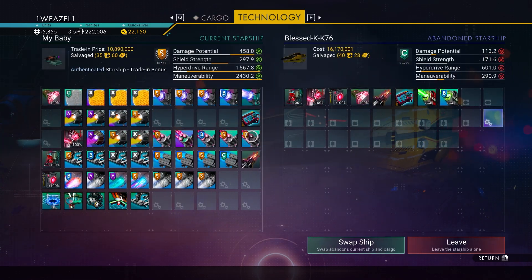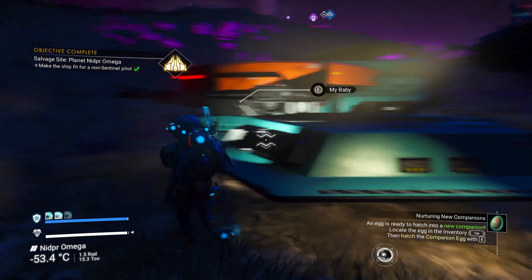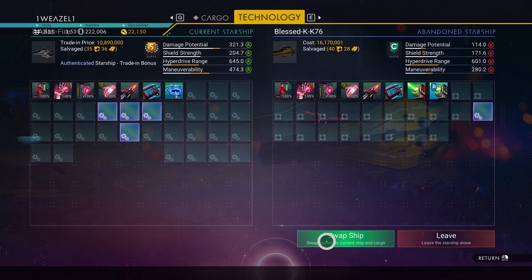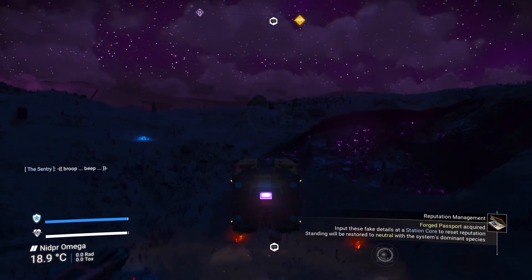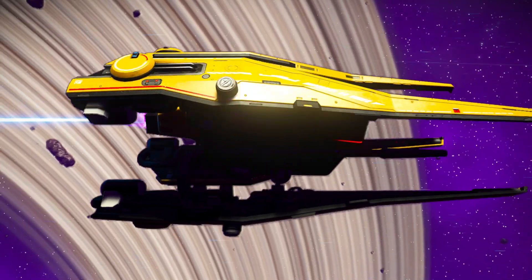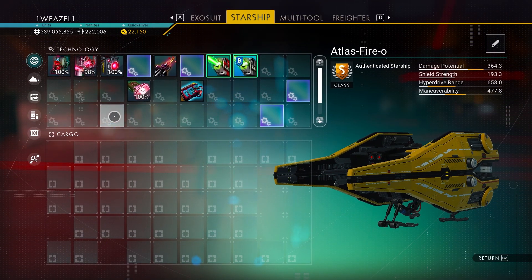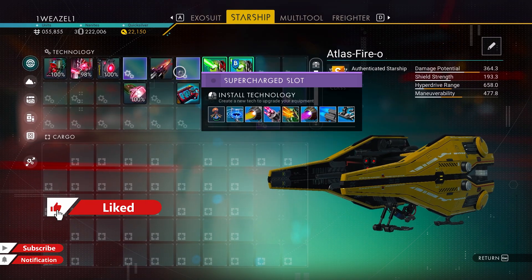Compare and swap the ship, then quickly head towards the space station so I can upgrade it and show you guys how it looks. Before we head into the space station, here's a quick photo preview of what the ship looks like with a single thruster at the back. The ship is upgraded to S class, and as you can see there are two supercharged slots here and two supercharged slots there.